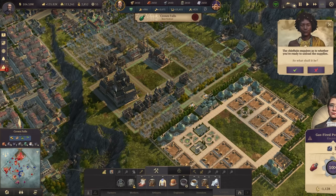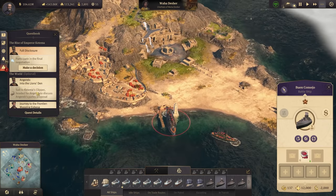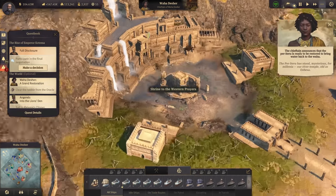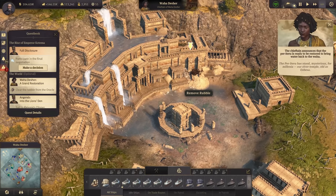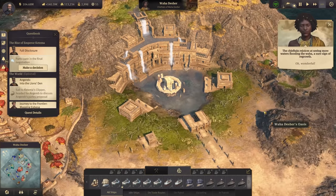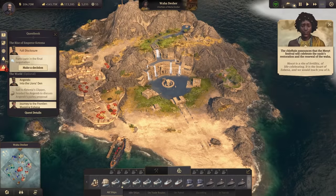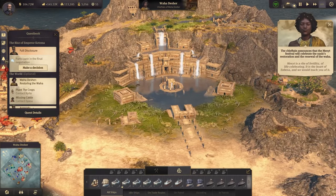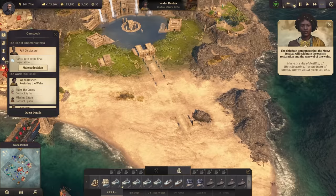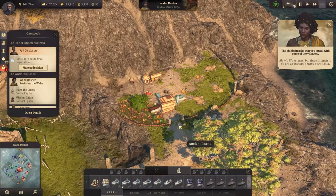There we have the supplies for Wahadesha ready for assignment. Clear the rubble from the Oracle, and from here and here. There's more water coming down — looking good so far. We need to plant something somewhere. There it is, I think — Iwaha once again.